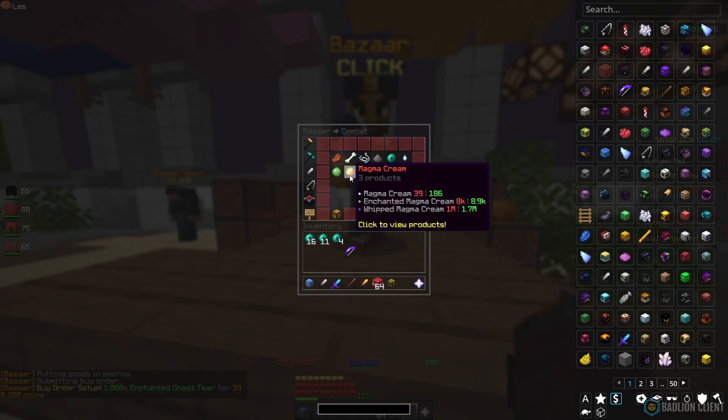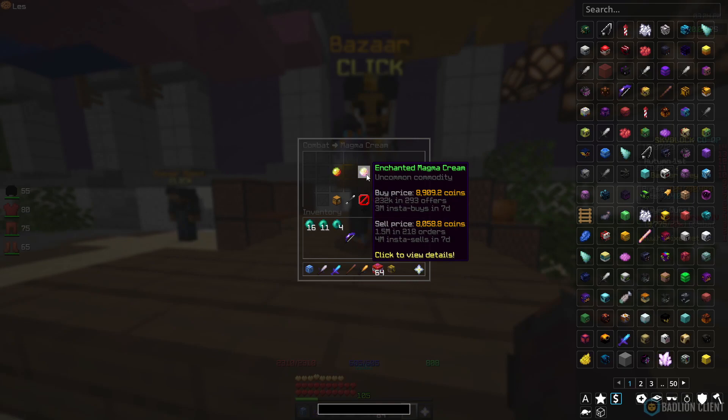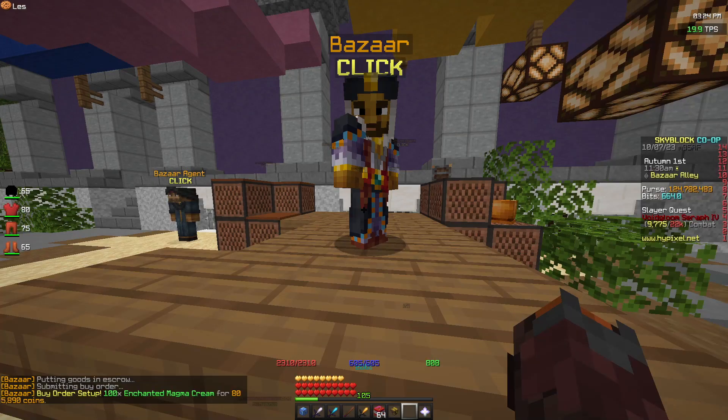For the third flip, we should be looking at Magma Cream, which is in Combat again. Go to Enchanted Magma Cream — there's around a 900 coin difference. If we create a buy order for a hundred, we should be expecting about a 90k return for this flip.